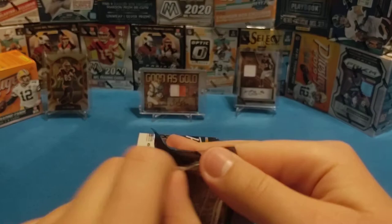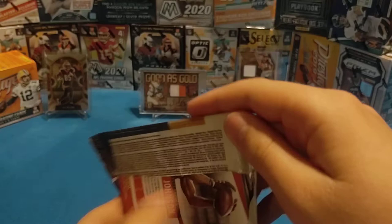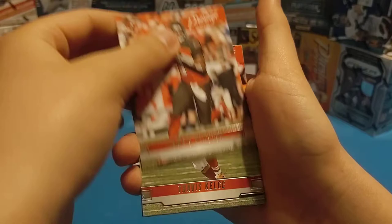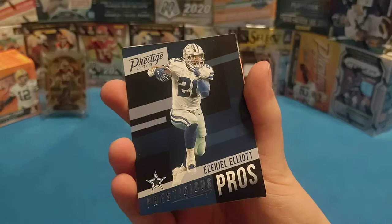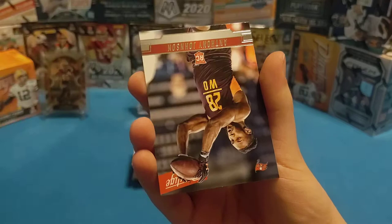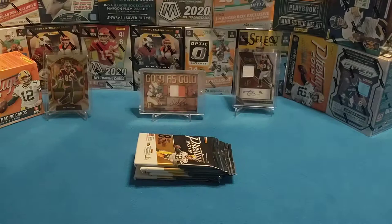Next pack. We're really hoping that we get a Kyler in here — that would be really sweet. Jameis Winston, Travis Kelce, Deion Lewis, Terry Cohen, Zay Jones, Prescott Pro Ezekiel Elliott, our rookie is Anthony Johnson, and that's it for that pack.